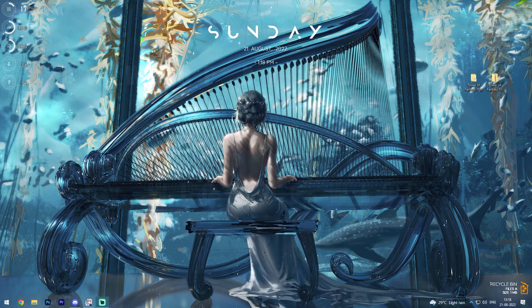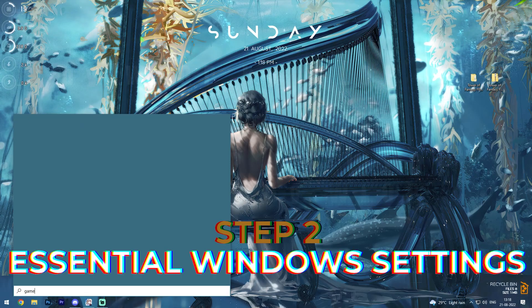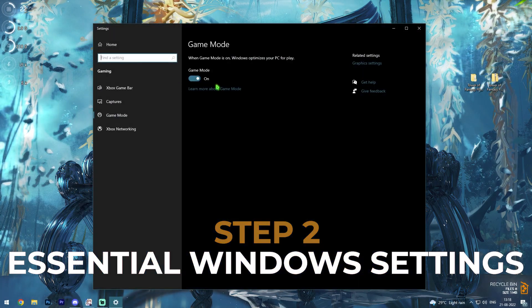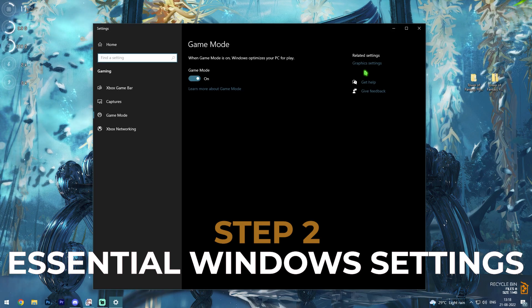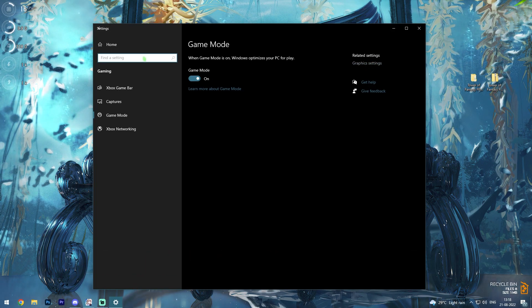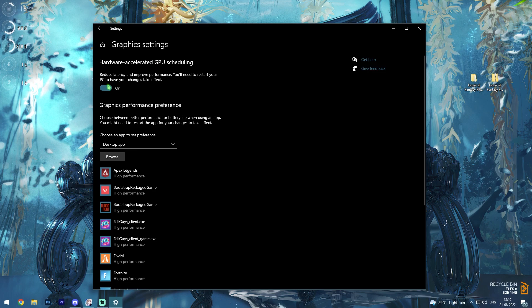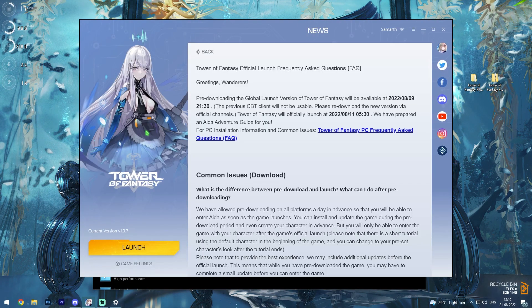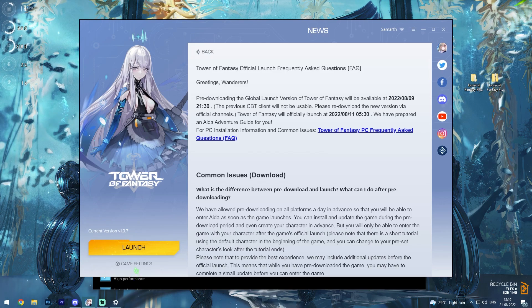Once the restore point has been created, close it and move to the second step: search for Game Mode and go to Game Mode Settings, then make sure that Game Mode is enabled. Next, go to Graphics Settings and make sure that Hardware Accelerated GPU Scheduling is turned on.